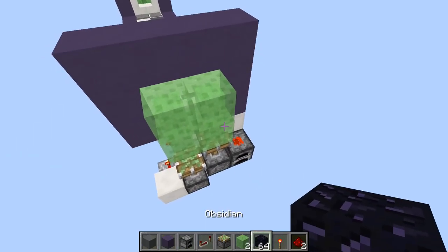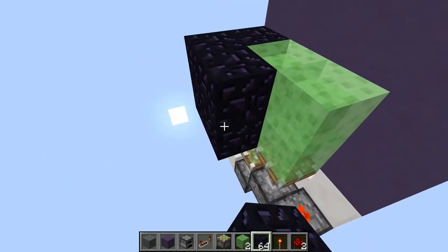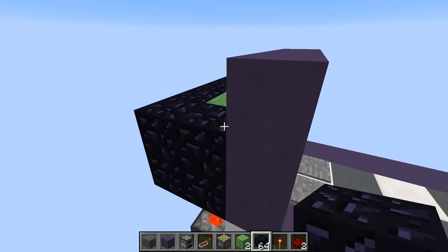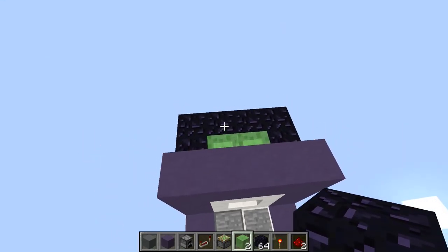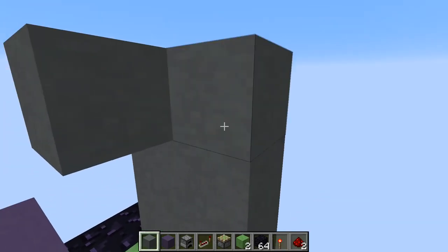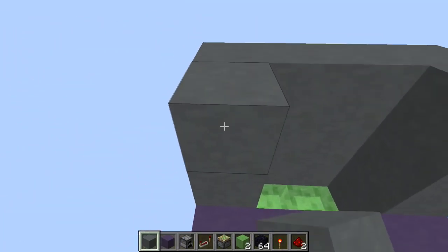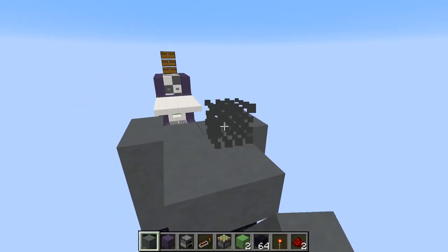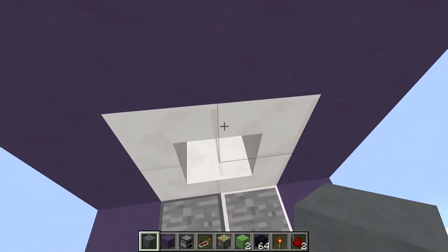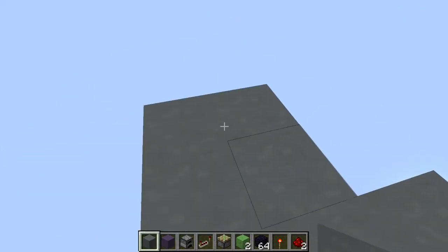Next, grab obsidian, furnace, or something slime blocks can't move, and place a nice barrier right around this — it also gives you a nice back wall. Then come to the top and place three blocks high and go all the way around in any design you want. Now we could have our secret room up here, whatever we want. If we hop in here, we get bounced and launched up to the top.